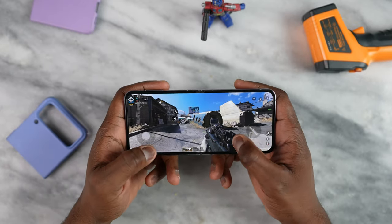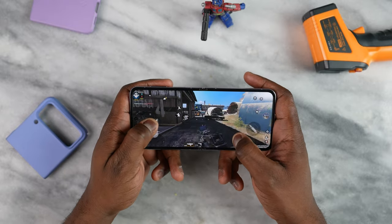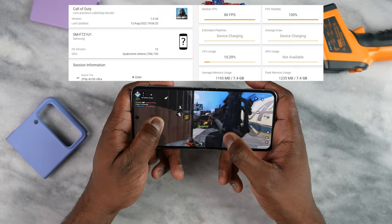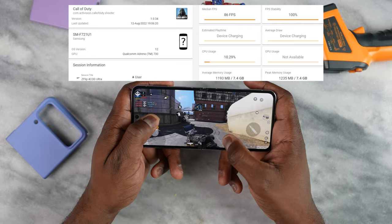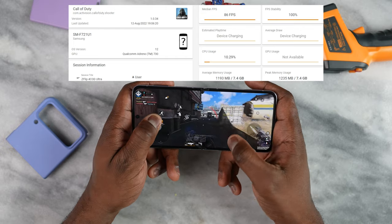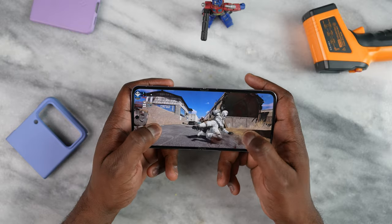We start off with Call of Duty Mobile. With the 8 Plus Gen 1, we can go all the way to Ultra settings, and we played at Ultra — we got 83 frames per second, and it was great to see. Very smooth, very fast, really responsive refresh rates, and I really enjoyed that. You can do 60 frames per second if you choose to, but if you can go more, why not go more, right?